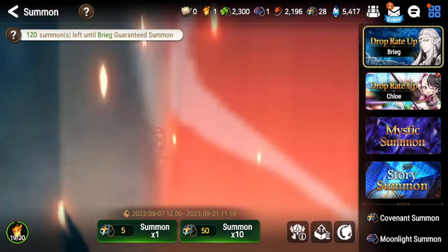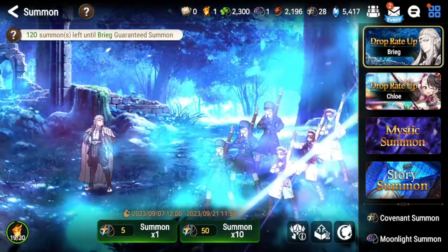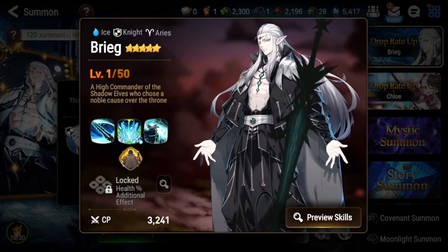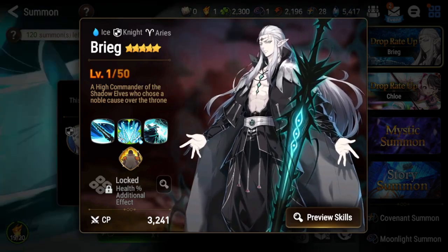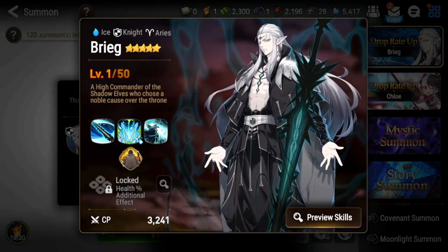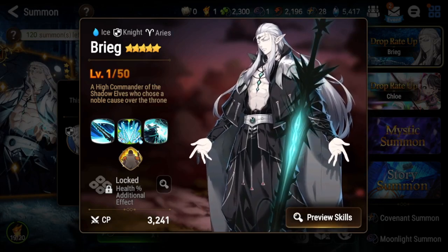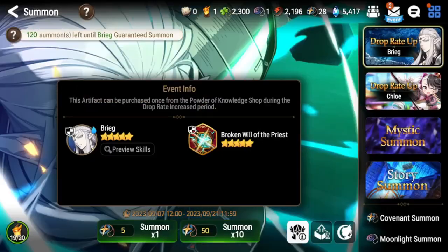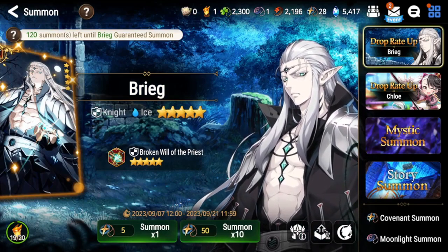Overall though, I don't think he's a must-have unit. His kit looks extremely cool and he is a husband character, which we don't have too many of, but I think he's easily replaceable. His best use is expeditions — light, ice, pretty much everything except earth expedition. He's a good Fire Cecilia replacement because he does more damage and can apply that defense break perma by himself at 100% chance. From what I've tested, my expedition runs consistently score higher with Brieg.